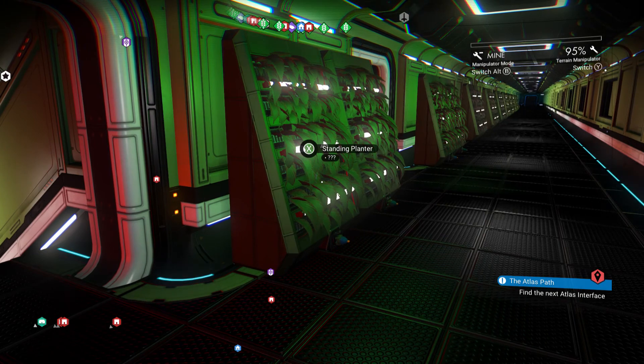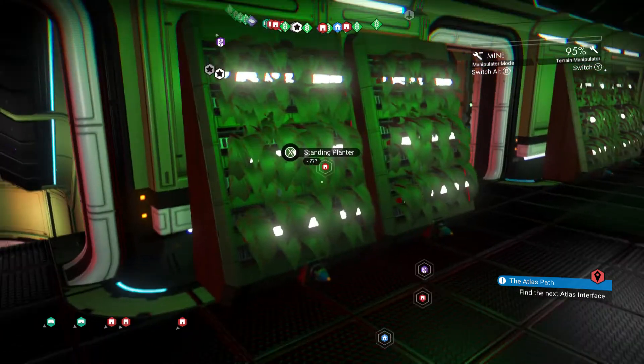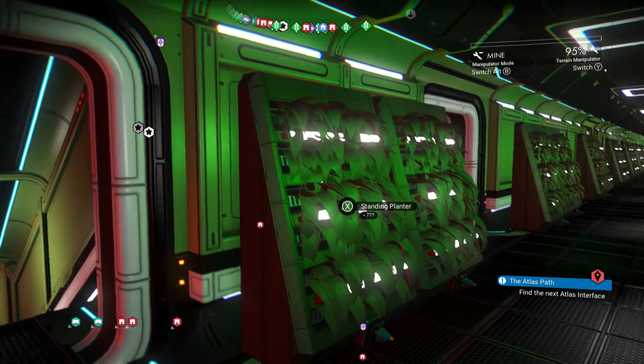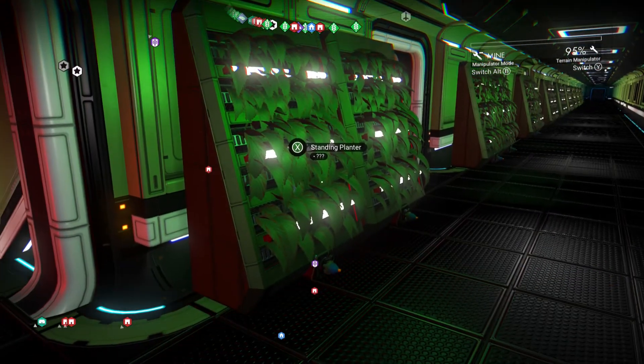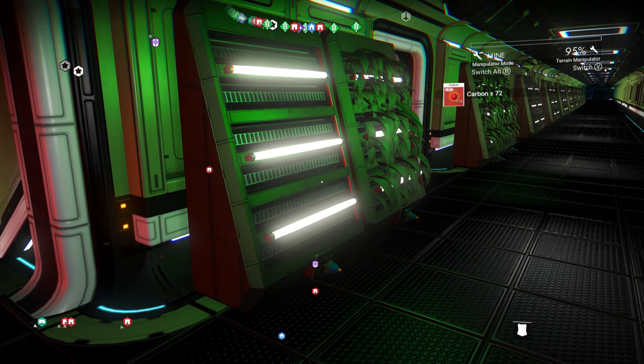Welcome back to No Man's Sky. This is an extremely short video talking about standing planters — these things you can build on your bases or on your freighter. If you collect from them you get a pretty decent amount of carbon.